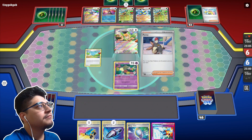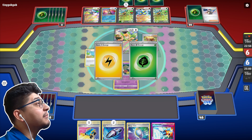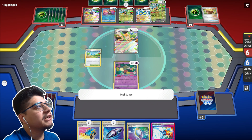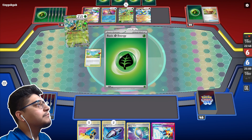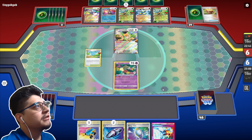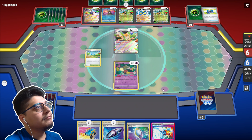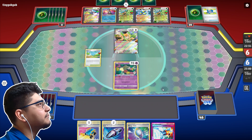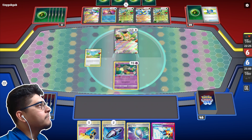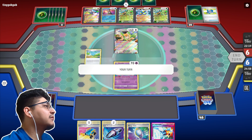Earthen Vessel. He does have Pal Pad in the deck. He grabbed the Lightning and Grass energy — he's gonna Teal Dance real quick and then attach the Lightning to the Raging Bolt. He's doing 280 damage as of right now for next turn. He grabbed the Boss but did not find it. I think he just passes here — yeah, it's not much.